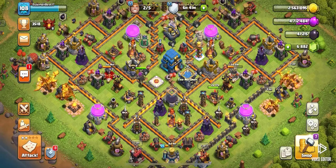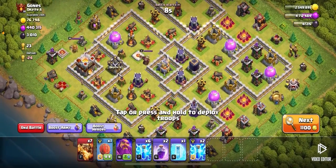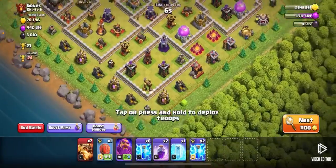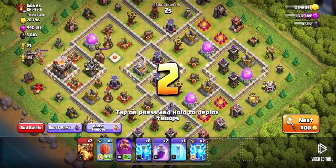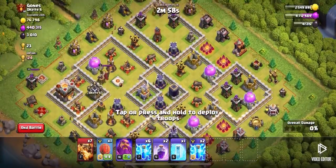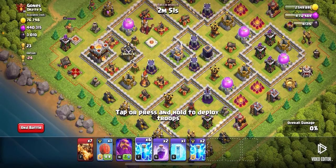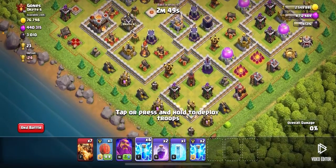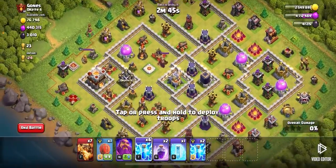I'm going to show you a quick attack with this deck and show you how it works out. As you can see, we have a town hall 11 that's pretty much maxed — the walls are maxed. The infernal tower is exposed and the cannons are also maxed. Note that I don't have my archer queen or barb king, so it's going to be harder, but with the super drags we should get a decent score.